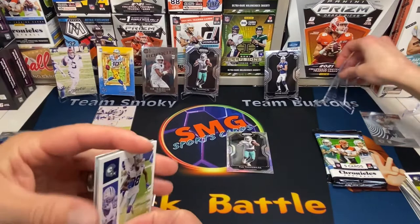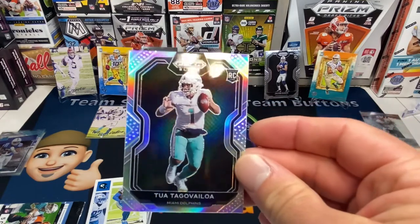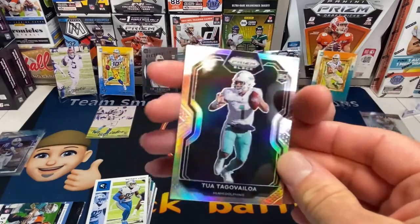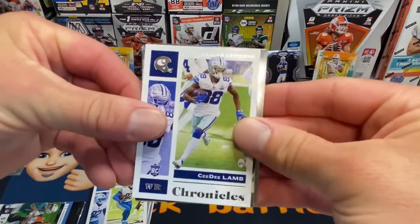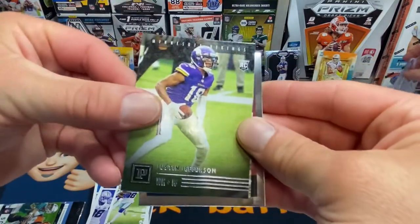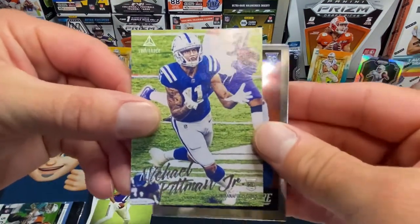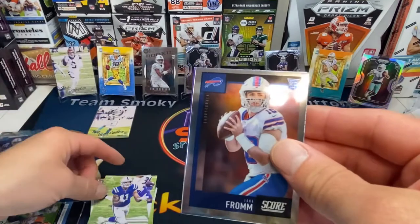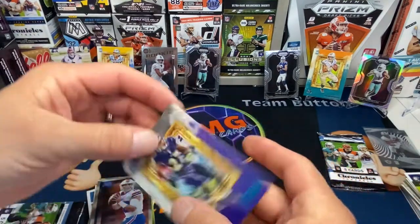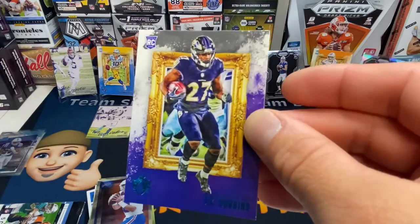We're doing great! The Tua silver holo is nice, a little off-centered but it's doing the best it can. CeeDee Lamb. Justin Jefferson — not Justin Fields, wrong year. Michael Pitman Jr. on Luminous. A Jake on the Score and a teal JK Dobbins. One pack left! Oh my god!